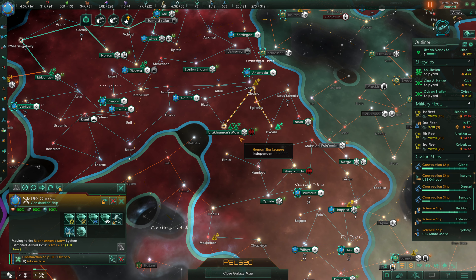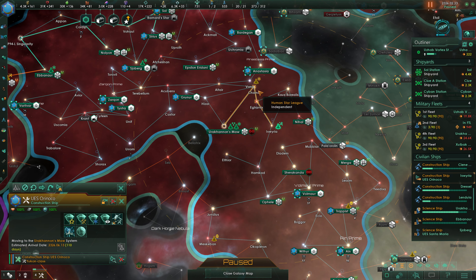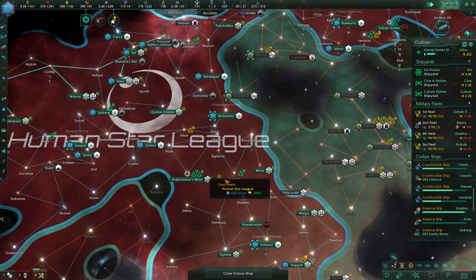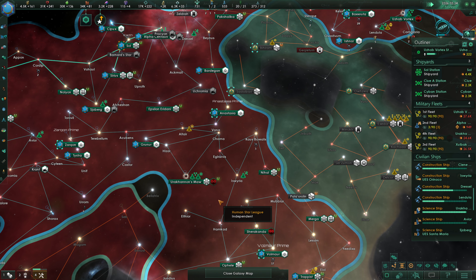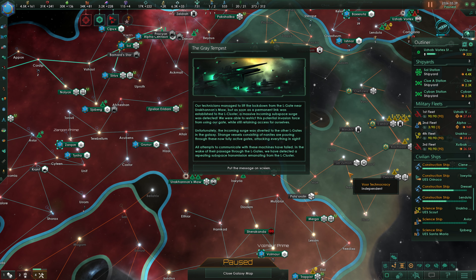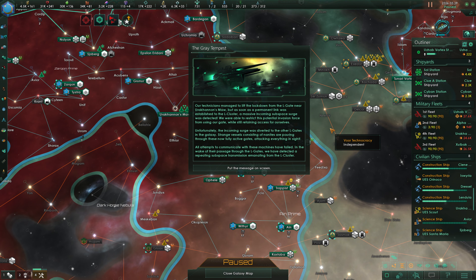I'm actually thinking that we need to move over this way — move to like Charna. We're activating the L-Gate with this science ship, but we need to move up to Charna. I want to control the L Cluster ourselves — I don't want that to be controlled by anyone else. So we'll see where that spawns. Our technicians managed to lift the lockdown from the L-Gate near Urkannon's Maw, but as soon as a permanent link was established to the L Cluster, a massive incoming subspace surge was detected. We were able to restrict this potential invasion force from using our gate while still retaining access for ourselves.